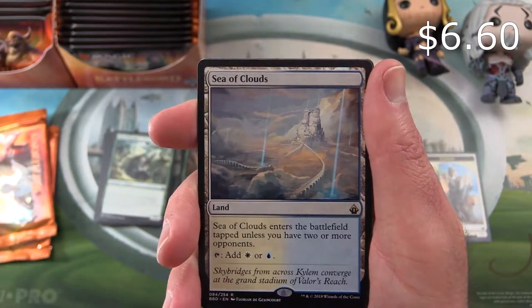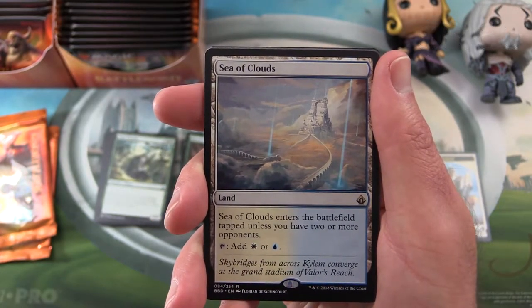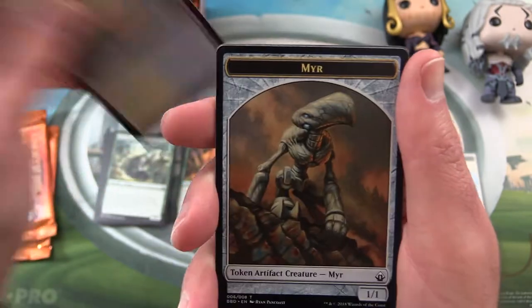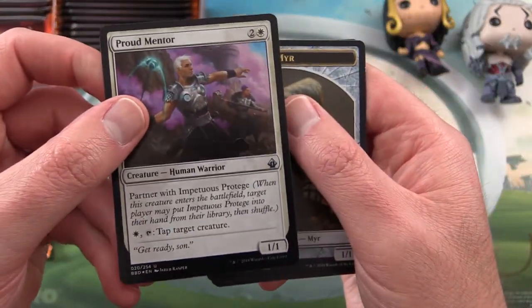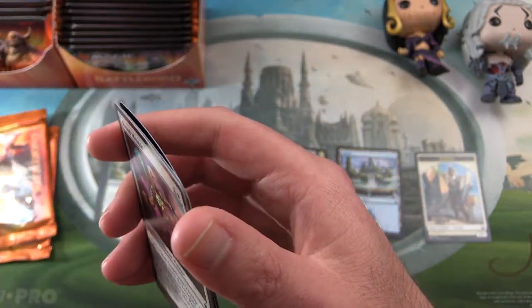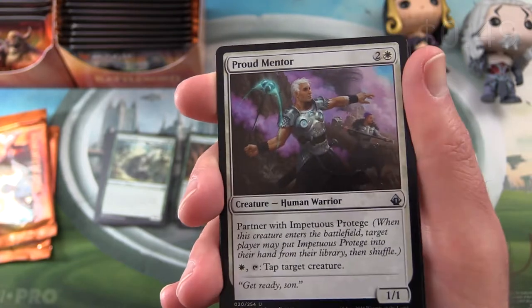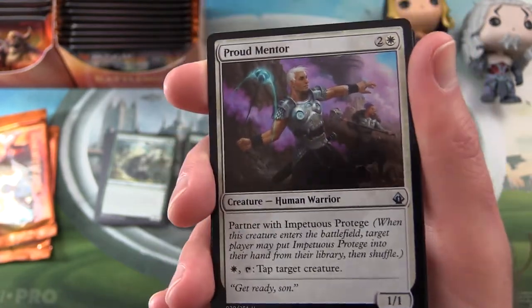Sea of Clouds — so this is a land. Sea of Clouds enters the battlefield tapped unless you have two or more opponents, and you can add a plains or an island. Fair enough. And do we get a foil? Yes — it's a foil Proud Mentor!